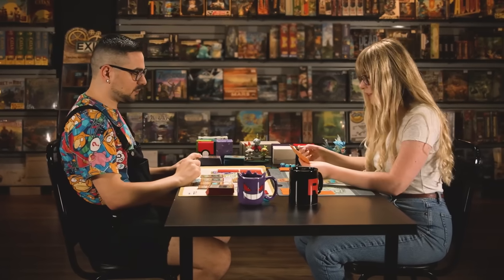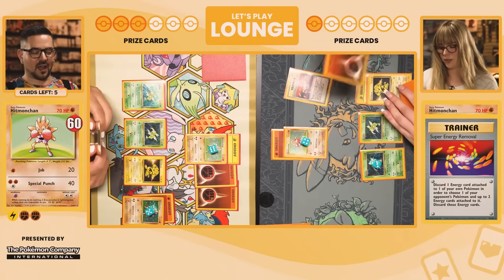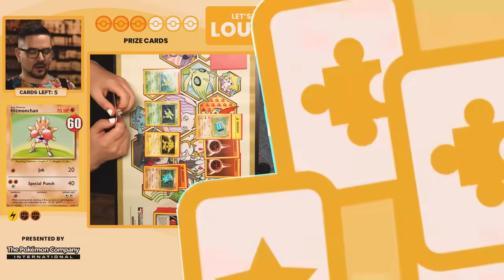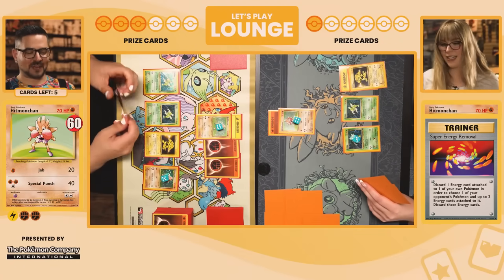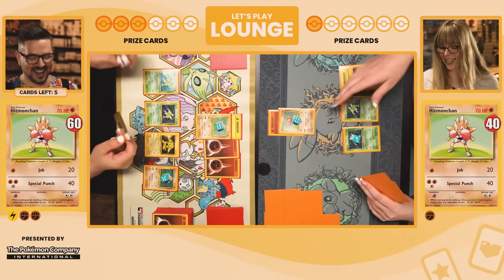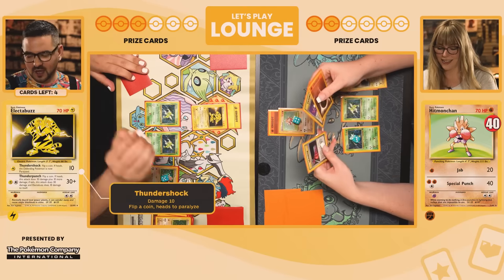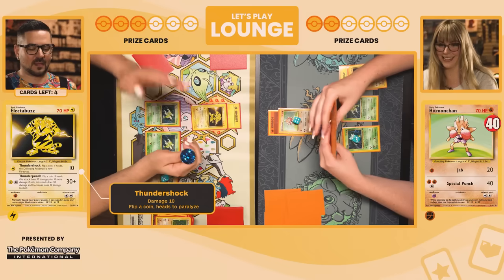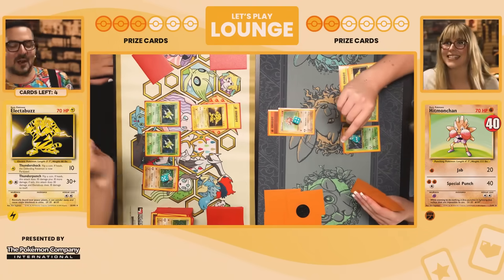Draw for turn. I'm going to attach and play Super Energy Removal — choose one of your opponent's Pokemon to discard up to two energies. Since I'm going to be knocking out Hitmonchan, I'll discard this one. That's such a heads-up play! And then Jab for knockout — take a prize. The momentum just completely went in your favor.